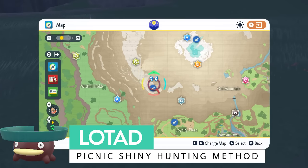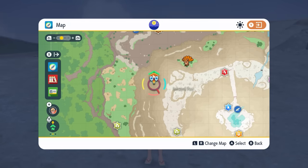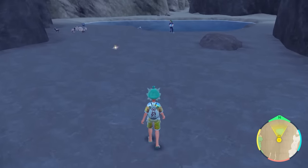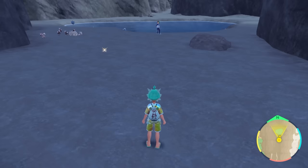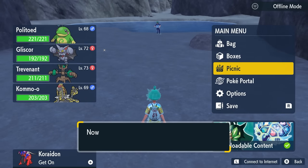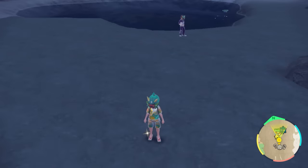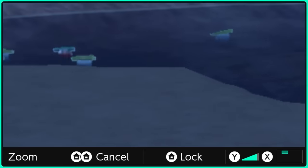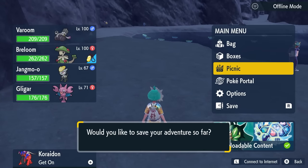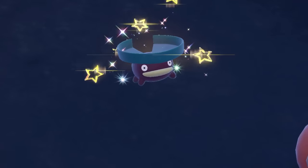Next up is Lotad, for that Ludicolo line. Head to this area of the Infernal Pass, and then to the pool area just west of the Infernal Path. Position yourself about this distance away from the NPC character in front of the pool to give enough space for your picnic and a good view of the pool area. Drop a save, then set up a picnic with Encounter Power Level 3 and Sparkling Power Level 3 for grass type Pokémon. Use the same picnic despawn method — set up, take down, let fresh Lotad spawn in. Use the zoom function to see all the Lotad in the pool. Shiny Lotad has a very dark purple body opposed to blue, with a much darker green leaf.